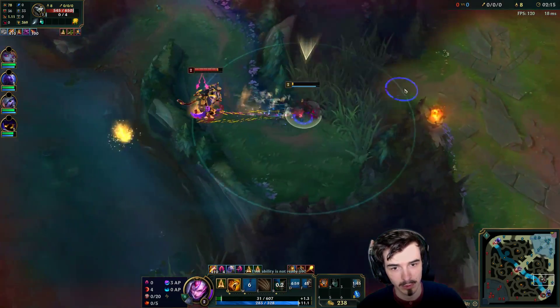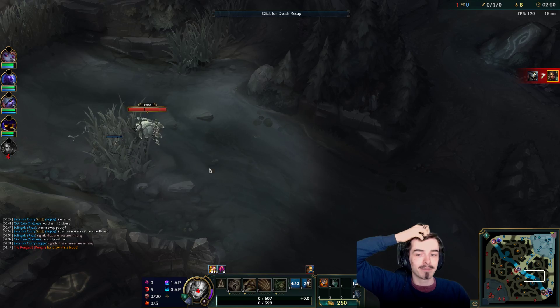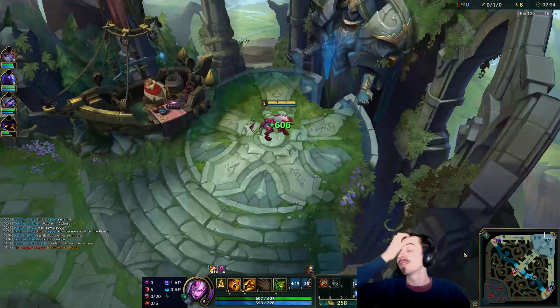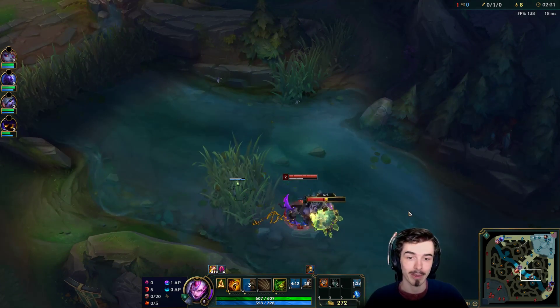I'm in trouble here — I'm dead. That sucks. I failed that so hard. The second problem with Scuttle Crab is that it takes you so long to kill that if you run into the enemy jungler, you end up in a bit of a pickle.